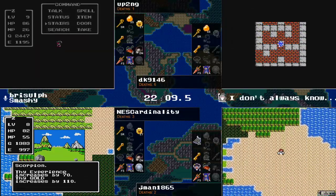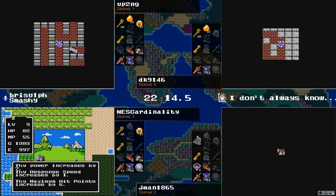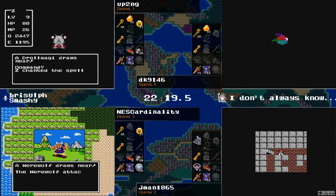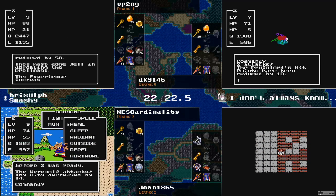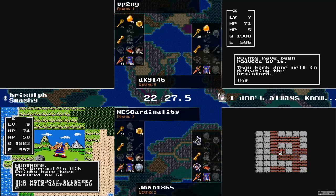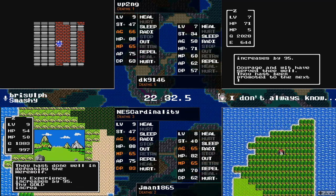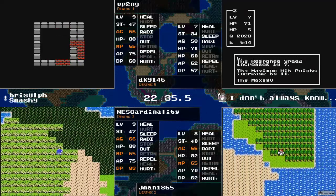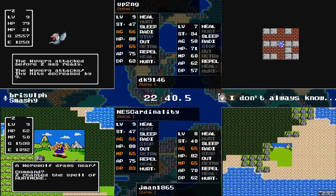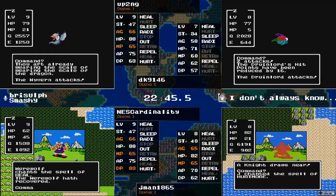NEScardinality just horribly splattered a Rogue Scorpion and is now on level nine. Seven power, one agility, six health, and no magic — a bit of a blah level. But they've been getting some pretty good ones, so you can't complain when the odd bad level gets in the bag. Yeah, if you can have a bad level, that's the way to do it. Meanwhile, jman is onto the second continent.